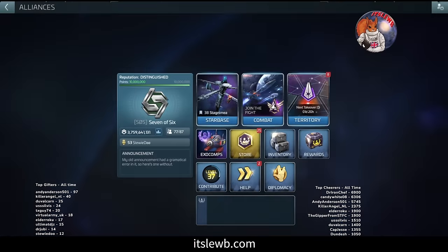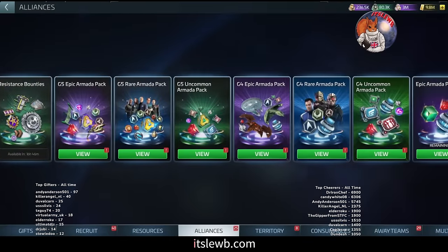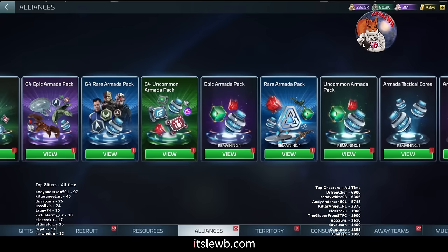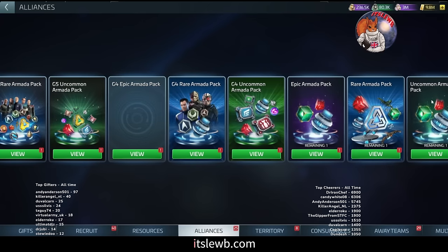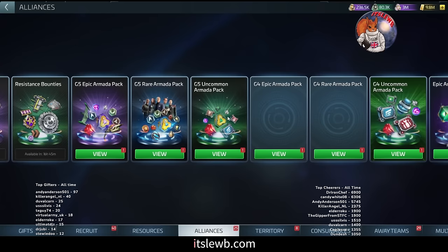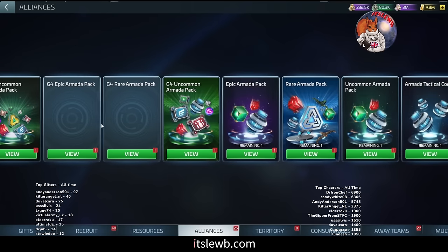Armada chests — this is where you are going to source epic armada directives. I'm going to talk about the do's and don'ts of these chests. We have nine armada chests: three for G3, three for G4, and three for G5, and we're going to be talking about those today in some detail.